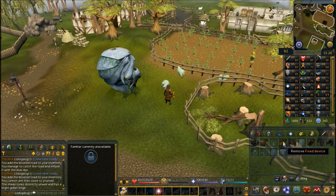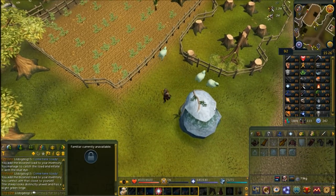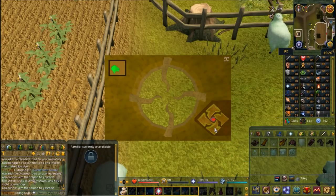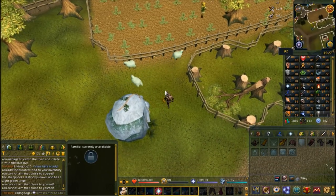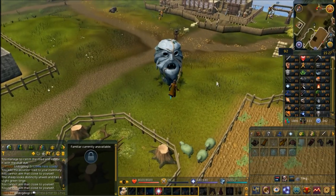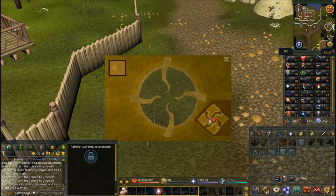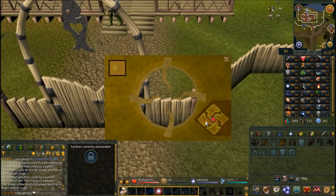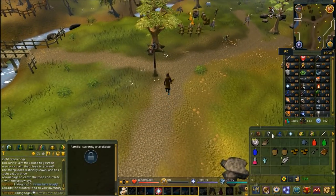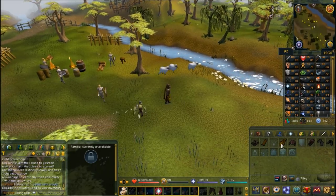For the green sheep - you can examine them if you don't know what color they are - unequip the device, use a green frog on it, equip it again, and wield it. Note that it's possible to click out of the device accidentally if you click too close to the fire button. The yellow sheep are outside of the fishing guild - load the yellow frog, wield the device, and fire. The final sheep are blue and are just to the west near the moss giants. Once you've got all four groups of sheep recolored, head back to the head mourner in West Ardougne.